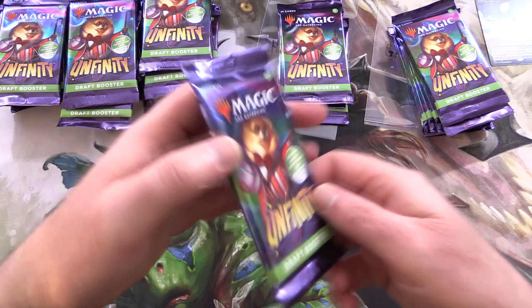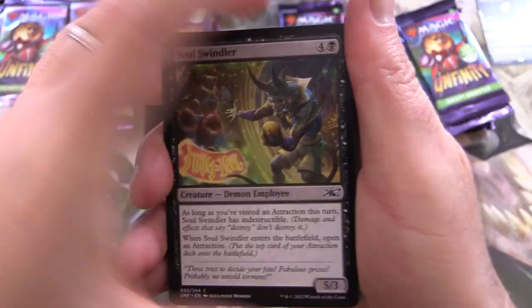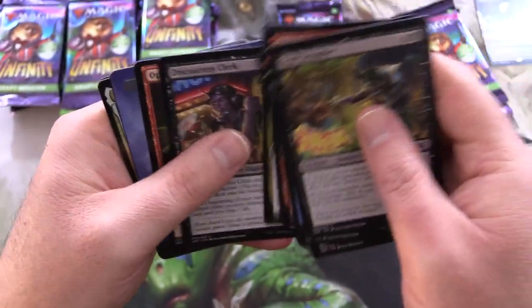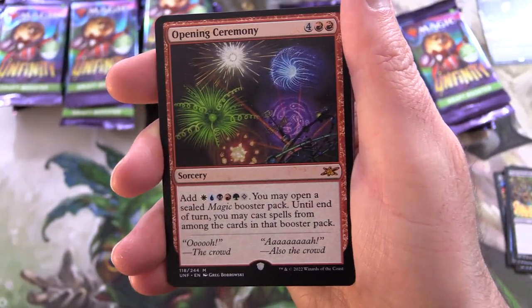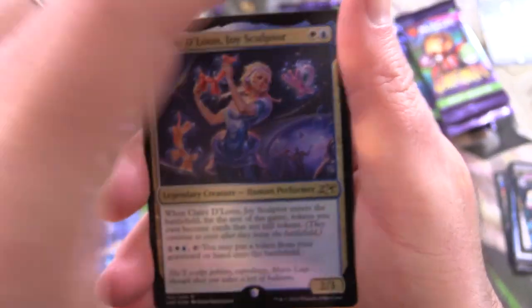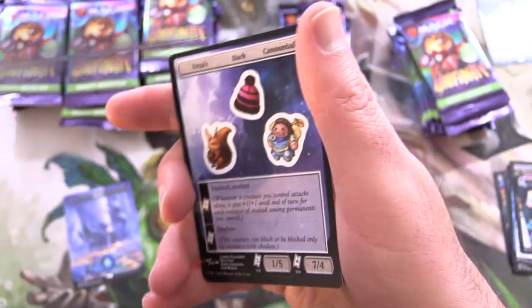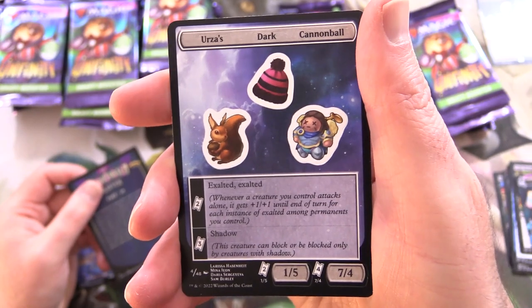We're going to be zipping through these pretty quick, mainly after the special lands. We have commons and uncommons. First mythic — we've got Opening Ceremony. So we have a nice borderless island. And a foil rare — we've got Claire DeLune, Joy Sculptor, along with a Clown Robot and an AstroTorium Waver. And of course the stickers — who can forget the stickers?